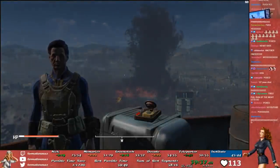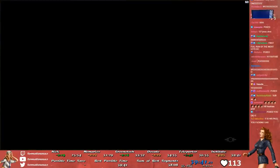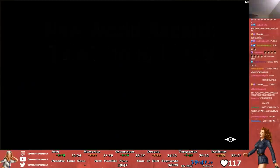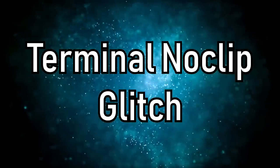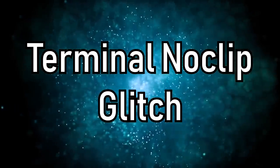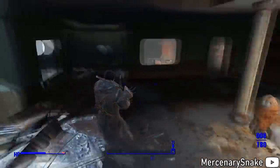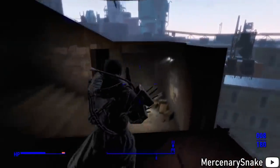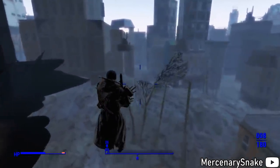At number 7 we have Fallout 4. The main category for this game is any percent full game, and the world record is currently held by Tomatoanus with a time of 39 minutes and 45 seconds. Tomatoanus posted a video back in July of 2018 announcing bounties for Fallout 4. The first bounty is referred to as the Terminal No-Clip Glitch — it's caused by exiting a terminal a certain way, and the result is being able to fly around, clipping through any boundaries.